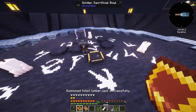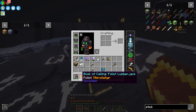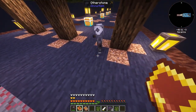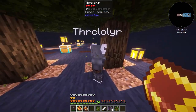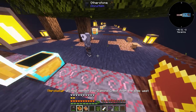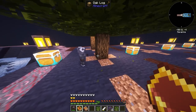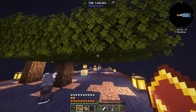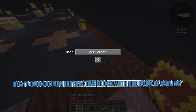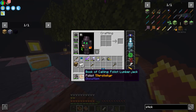When the ceremony is finished, you have summoned a foliot lumberjack successfully and get a book of calling foliot lumberjack. You can right click him to pick him up, then right click again to get him out of the book. He will deposit wood into the chest, cut down trees, collect saplings and logs, and deposit them - amazing.